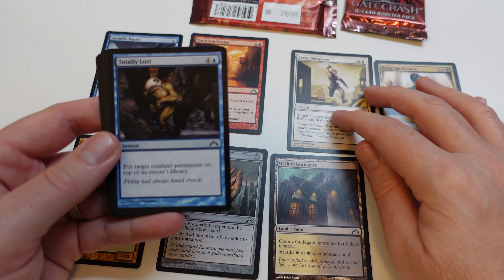Pretty cool. Totally lost? Yeah, that's what I am in most magic games. Assault Griffin — really cool. I need a bigger table. I like that one. Arms Beast, very cool.